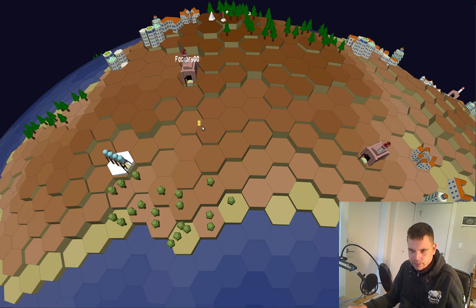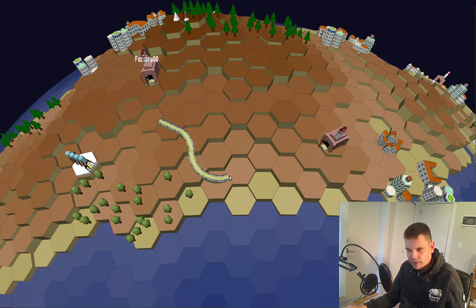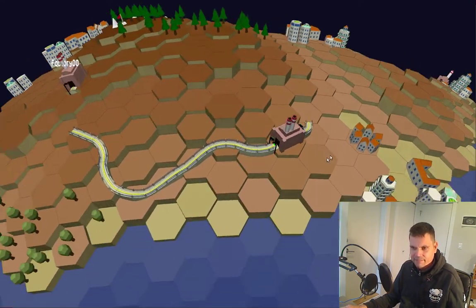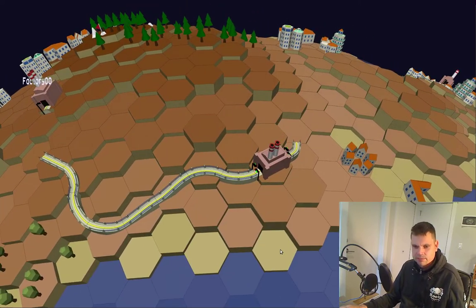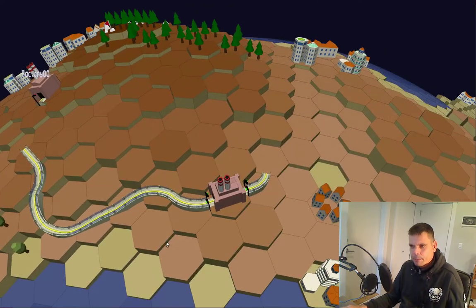To build tracks, you hold down the shift key and drag from one edge of a hexagon to another edge like this. If you want to hook up this factory, it's just a matter of shift and drag.